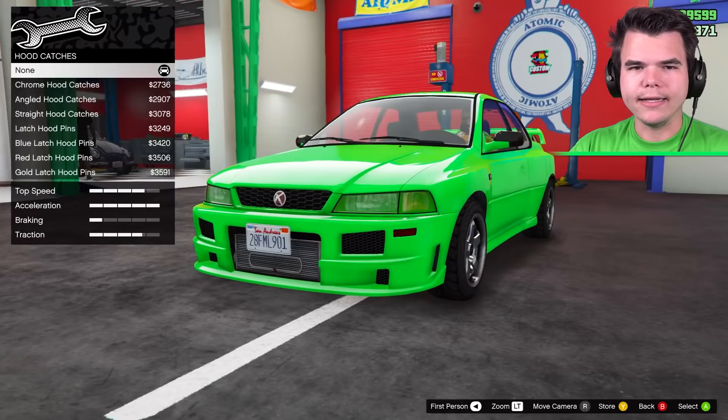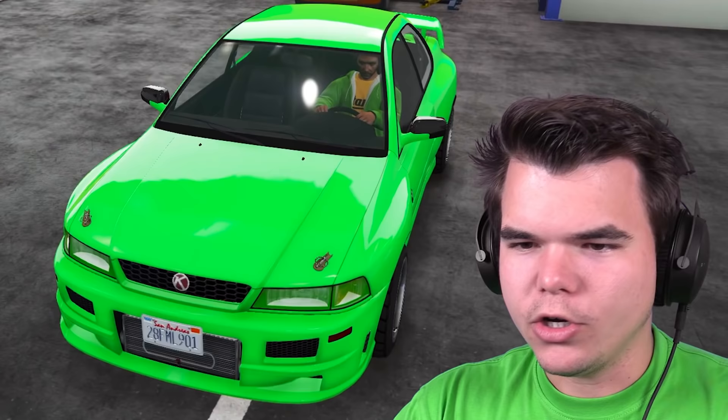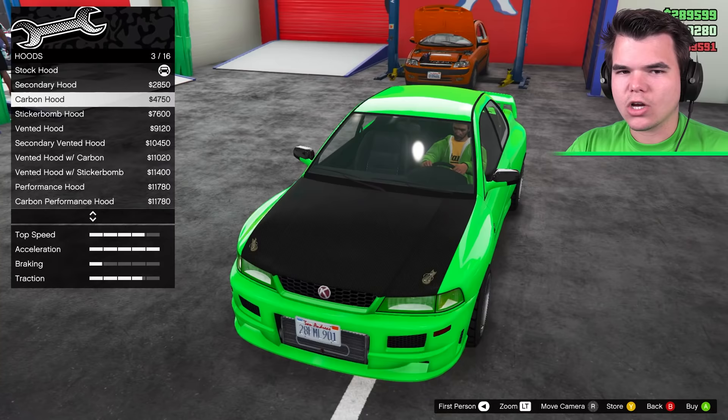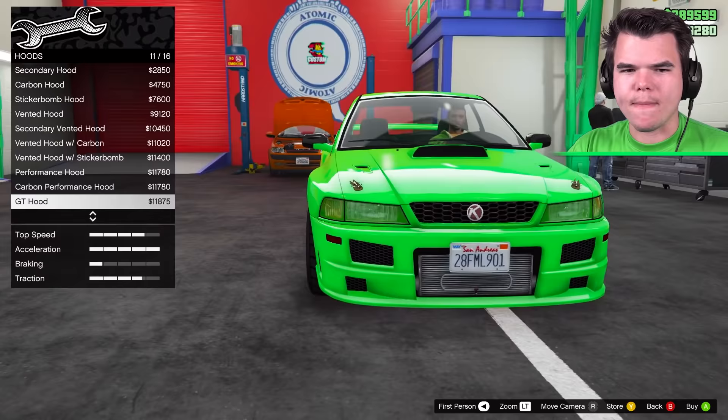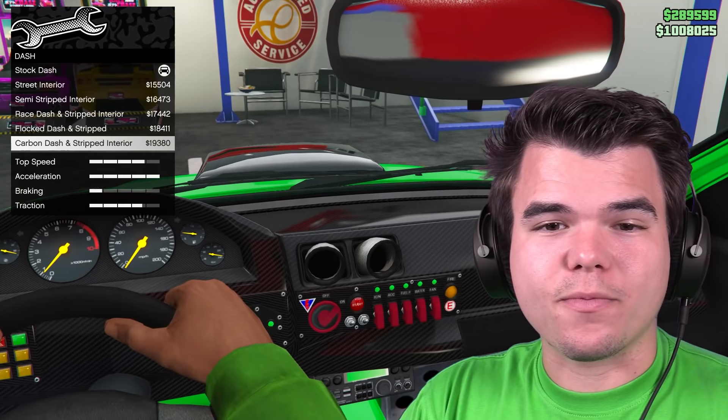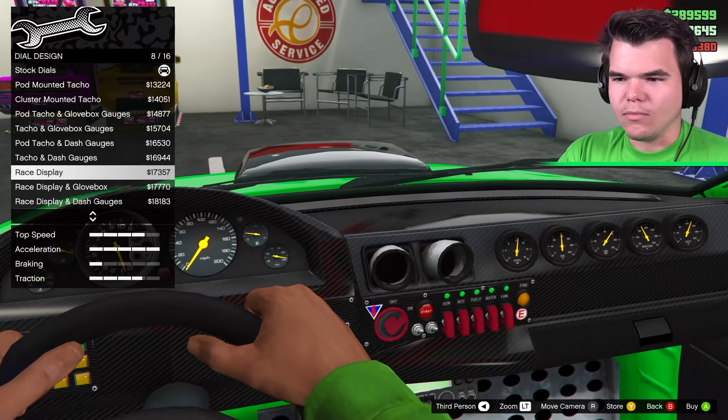Hood catches — this is kind of standard on this DLC, we've got a lot of different types. Hood: secondary, carbon, sticker bomb, vented. I like the big vents with the carbon. Even bigger vents — I'm going with this, this is sick. Interior — obviously I want as many buttons and things as possible. The carbon looks shiny, so we'll go with that. I want more things! Look at that menu display, it's like a Lamborghini.